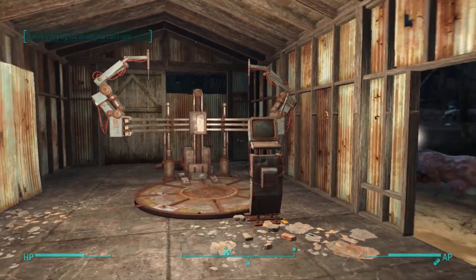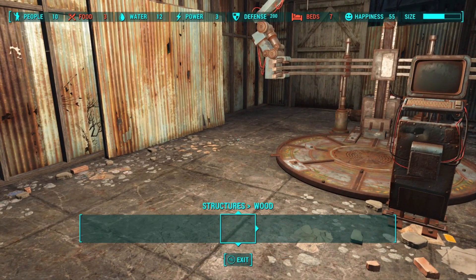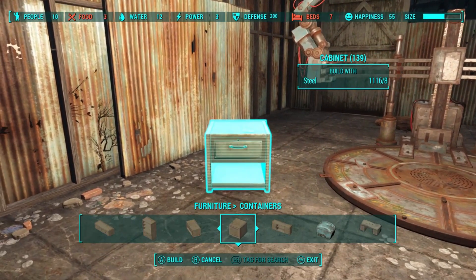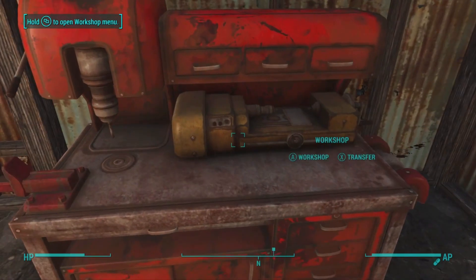Now that we're here in our unused settlement, what I'm going to do is — I've built a robot workbench. I'm also going to go into my menu, go to Furniture, then Containers, and I'm going to select a little container where I can put all of my junk at the end of the tutorial.